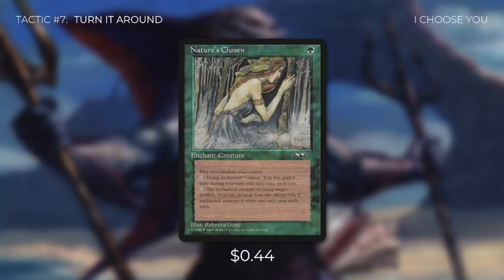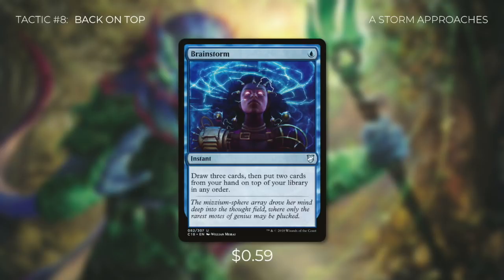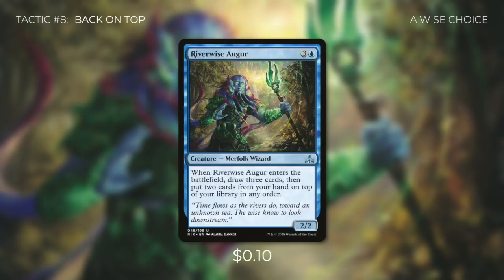There is still something we need to consider with our combo: what if one of our combo pieces is actually in our hand? Let's talk about some ways to deal with that in tactic number 8: Back on Top. First up, there's Brainstorm, which lets us draw three cards and then put two cards from our hand on top of our library in any order. If we have something like Great Oak Guardian or Protean Hulk in hand, we need to get them back into our library. Then we're running Riverwise Augur, which has the exact same effect but can be slightly better since it's a creature — we can use Vanifar's ability to go get it if we need to. While getting it instead of Breaching Hippocamp stops our chain, it is important that we get our combo pieces into our deck. And if we have a card like Vitalize that can untap our commander, we can just keep our chain going anyway.